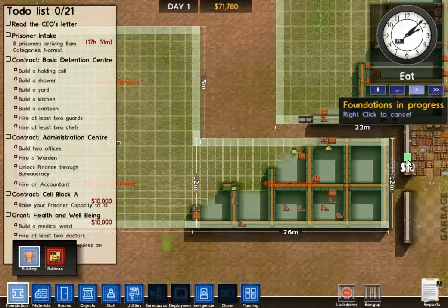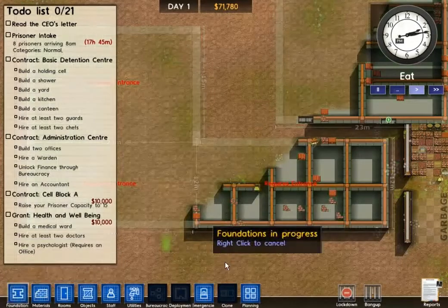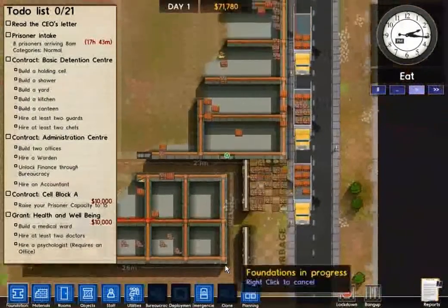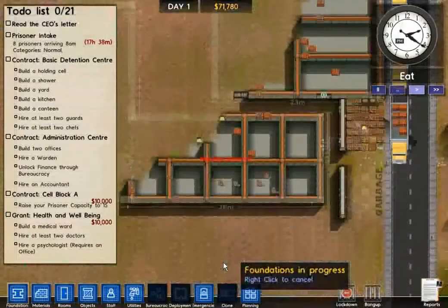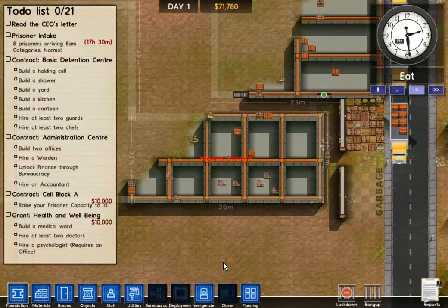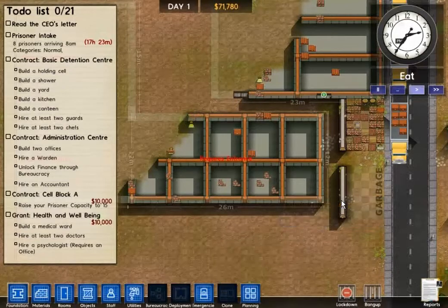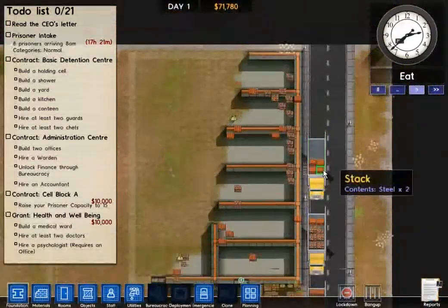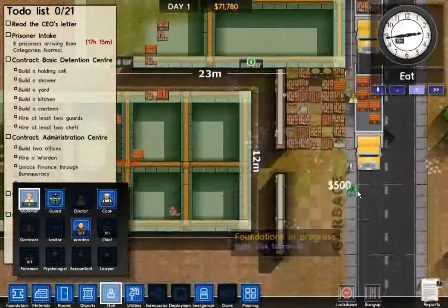Is it just me or is my workforce not here? I think I'm missing a few. Let me check up on my resources — the trucks can get backed up waiting. Now I'm just waiting on them to build, so I'll fast forward and start again when they're finished with the foundation. Or I can take this time to discuss some things about this game. They've added a lot since the last alpha update — mostly bug fixes, but you can still exploit the game.